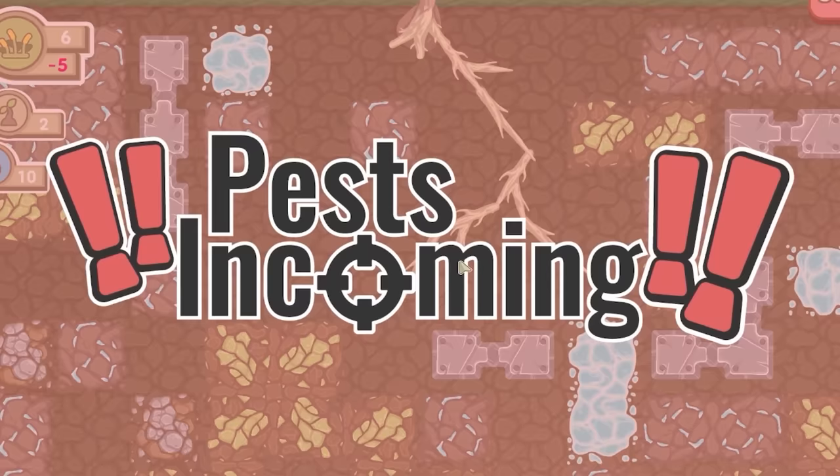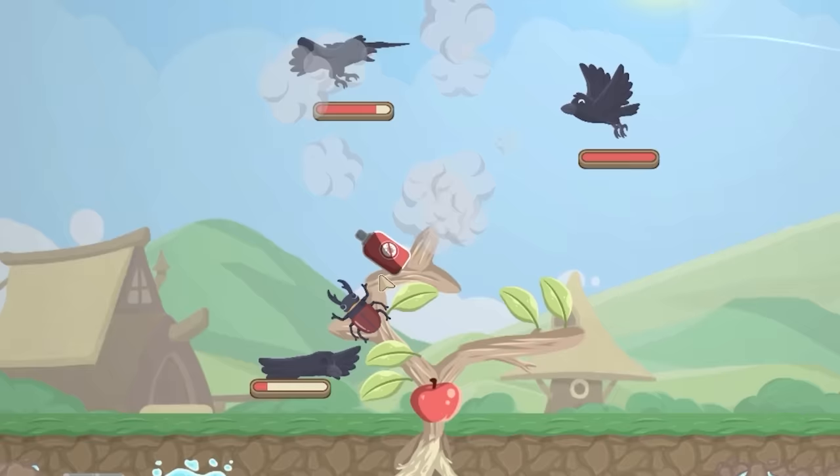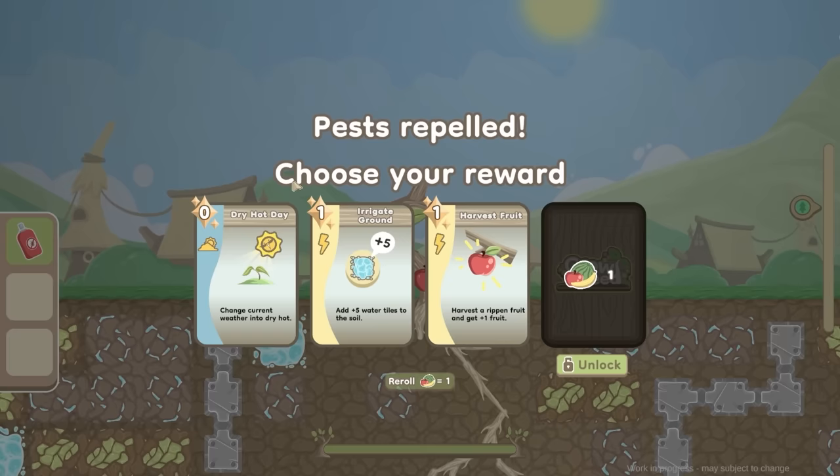Pests are incoming - I've got some bug spray. Oh and we're being attacked by birds! Chemical warfare in the face. Thankfully we do have the scarab beetle helping us. Get off my apple! Okay we defended - we did defend! And then we get to choose our reward.